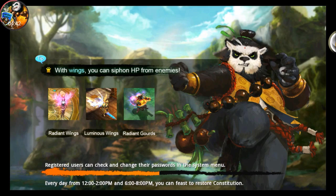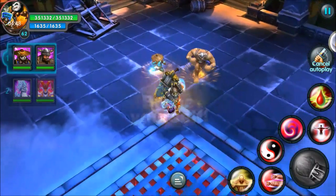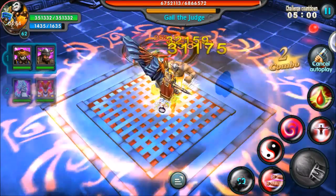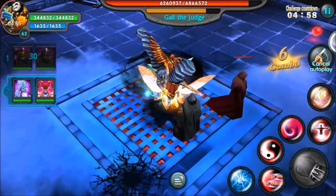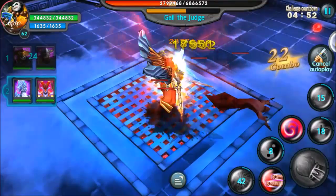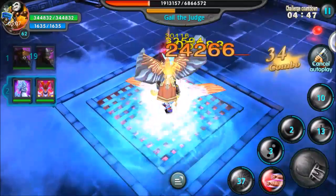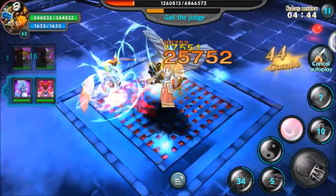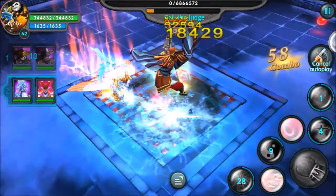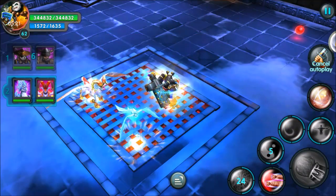Jumping right into the next one — Final Judgment, minimum level 49. These are mediocre, I should be breezing through easily. And sweet, this one's just a boss fight — that saves me a lot of time. Gall of the Judge — keep him frozen, try this stun lock out. Working a little. And work perfectly — that was awesome. That is one strategy I love using against bosses.